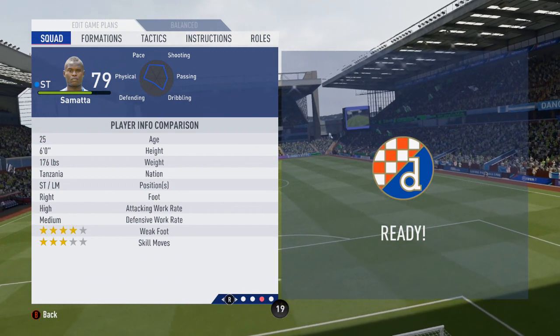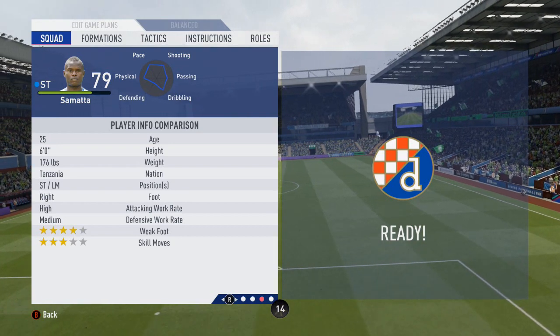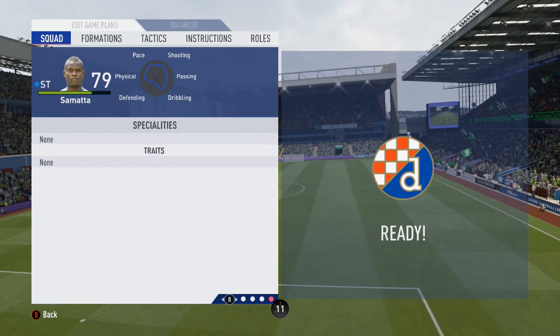4 star weak foot, 3 star skill, can play striker or left midfield, and has high/medium work rates for the 25 year old who is 6 foot tall.